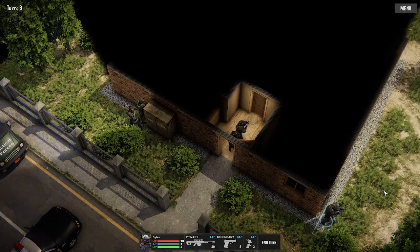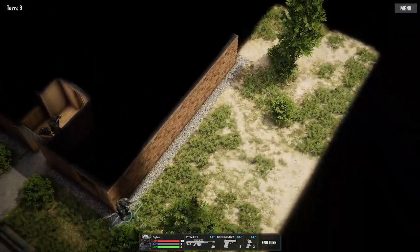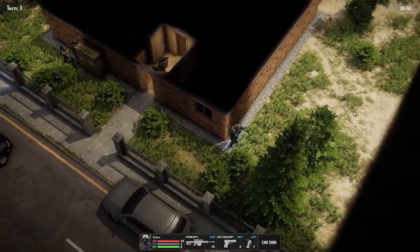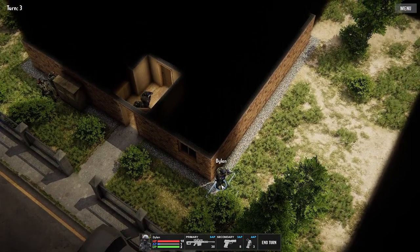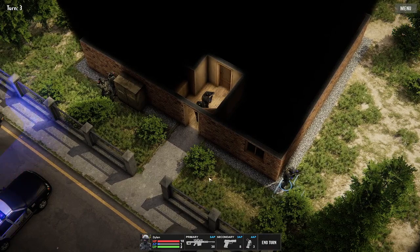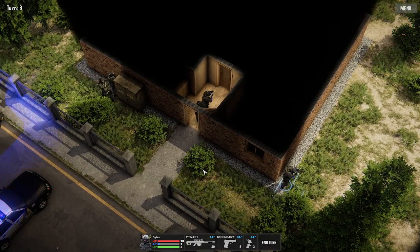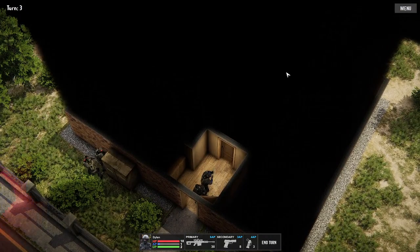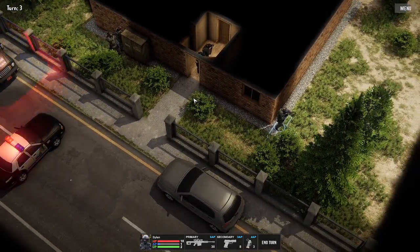You can only see what your team members can see, which is very nice and realistic. He can see forward — it's all nice and bright — but behind him and behind these guys it's grayed out, so you've got a fog of war system going on. And of course you have no knowledge of what's happening in areas your team hasn't explored yet. That's pretty cool.